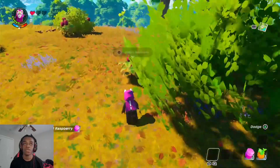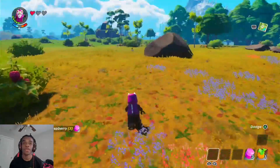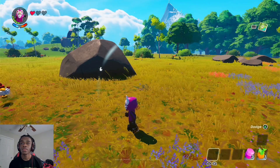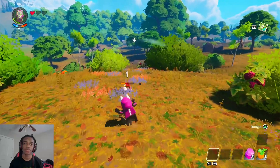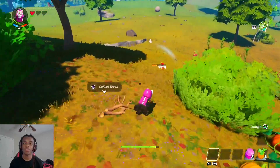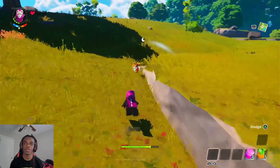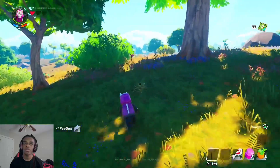I can gather some berries though. This is pretty cool, how we can just explore the place. Let me look at my bag. Vines. Can I get this chicken? Yeah, I can. Hold still, don't run — I gotta eat too. I'm trying to catch him. Or her. There we go. I got one piece of chicken.